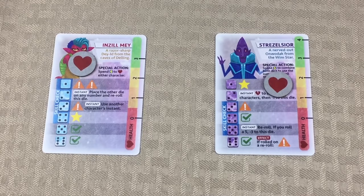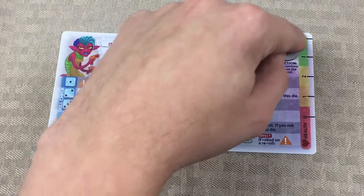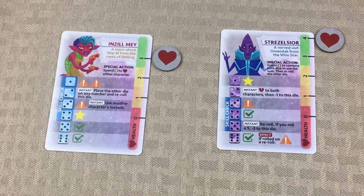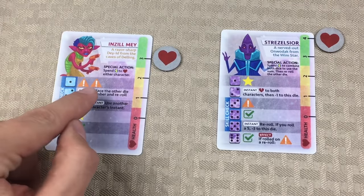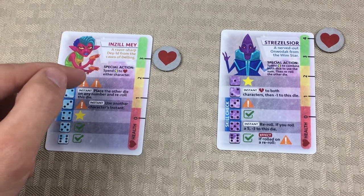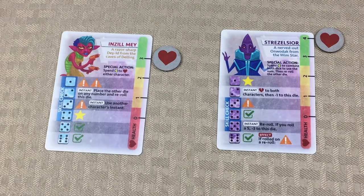Looking at our character cards, I realized there's one thing I forgot to do in the setup video. I had placed the character health tokens on them incorrectly — they actually need to be placed on the side, just like that, to mark their health. In the same way that we're marking the guard's progress and our progress through the tunnel. Every character has different dice symbols along with the symbols we were seeing on the scenario card — caution symbols, instant abilities, stars, and check marks — and that's the same on both characters, though they're a little bit different.